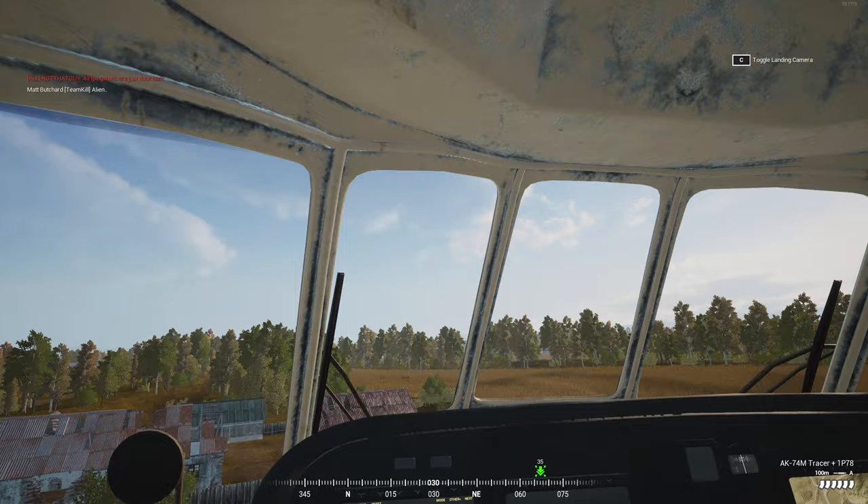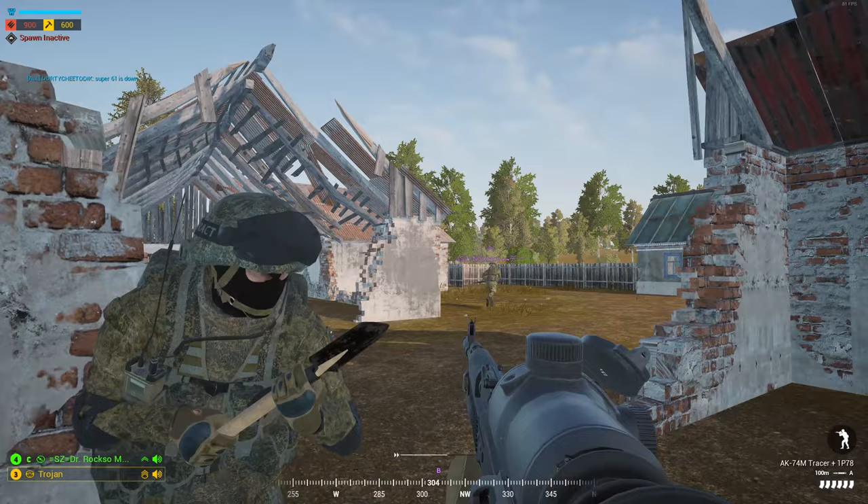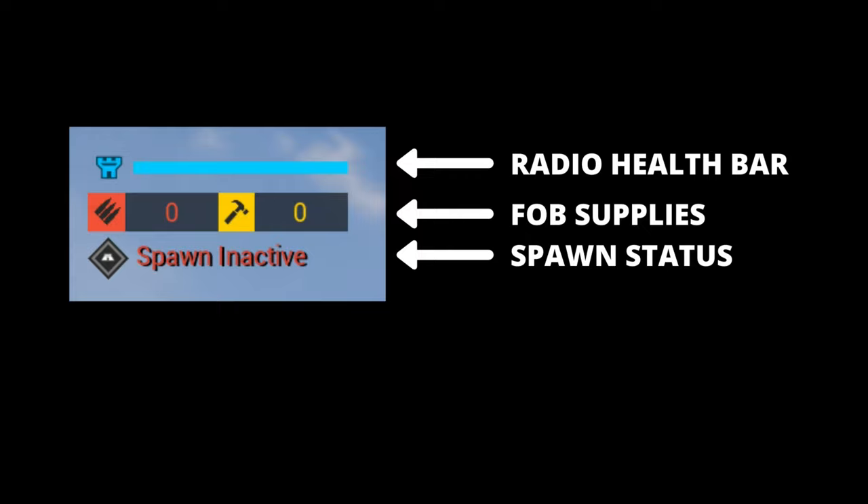Once you meet these conditions, the radio highlight outline as you're preparing to place it will turn from yellow to green. Once a radio is placed and you're inside the blue 150 meter radius, you will see at the top left of your screen a radio health bar, your current FOB supplies, and your spawn status.